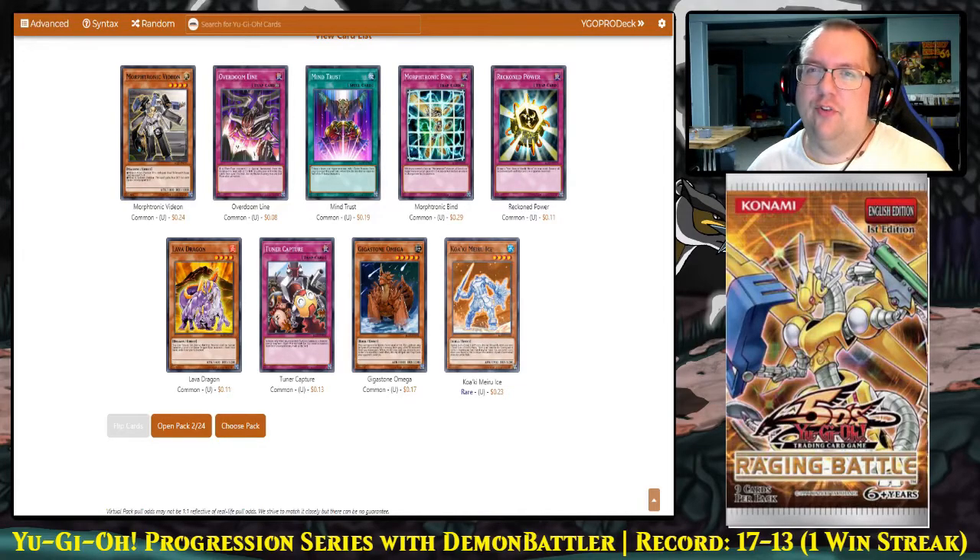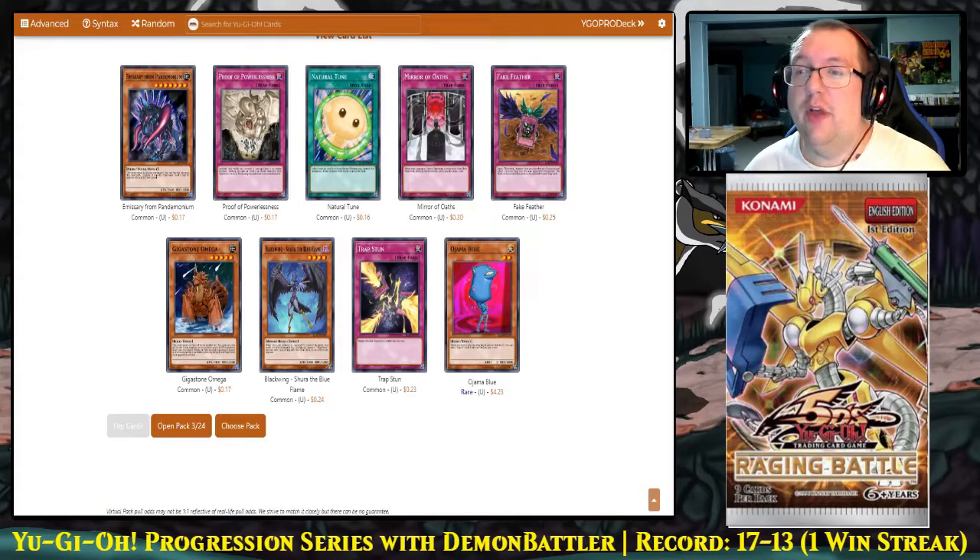We are looking for the Morftronic pieces as well. If we can get a full Morftronic core, I'm going to look to ban Chimeratech Fortress Dragon and then be able to play the Morftronic deck. Unfortunately, we won't really be able to play that without taking significant steps against Chimeratech Fortress Dragon, which can completely destroy our board. Pack three gives us a Shura and a Trap Stun — that's pretty good. The Ojama I don't really care about. A lot of the Ojama cards are at rare, and I really just want to see Shuras, Kaluts, and Blizzards to make the Blackwing deck work.